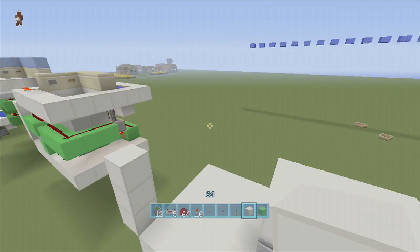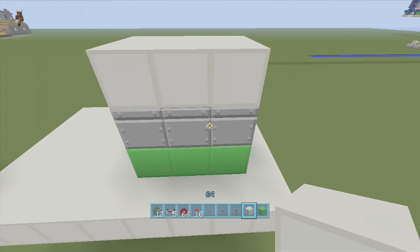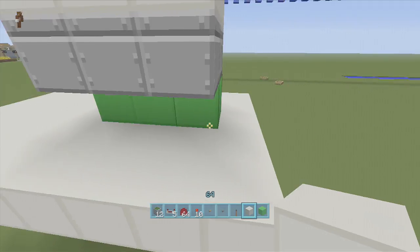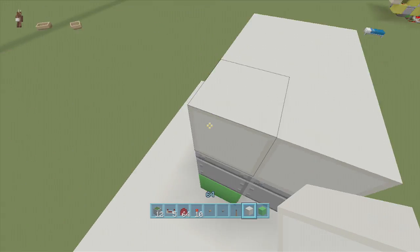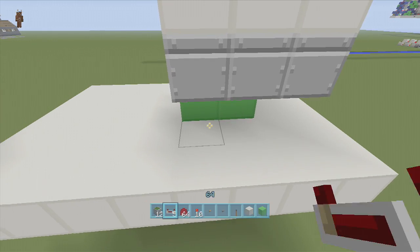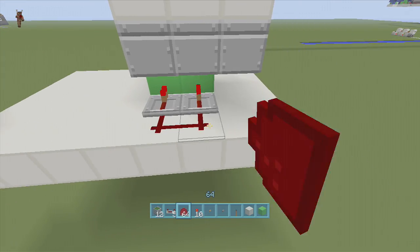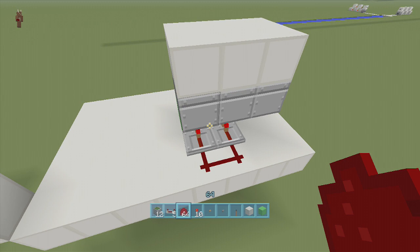Next, delete the first three blocks right next to these three sticky pistons — one, two, three — and delete the back right one as well, but leave these two right here because we need to get power to these two inner pistons. Then put two repeaters going into those back two blocks, and put dust right back here connecting those two repeaters together. We'll come back to the bathtub later.